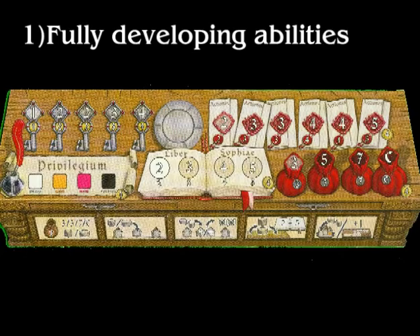There are five different things you can score points for at the end. First, fully developing abilities. There are four abilities on your player board marked with a little brown circle that says four — you get four victory points if you reach the end of that track. Those are the action track, the money bag track, the book track, and the privilege track. It's hard to get to the end of these, but if you do, you get a four victory point bonus.